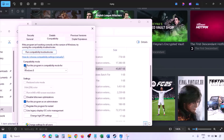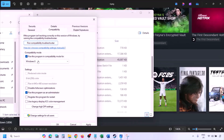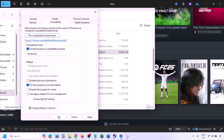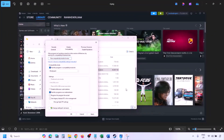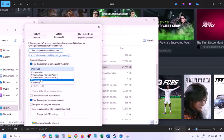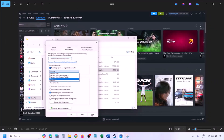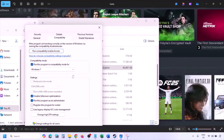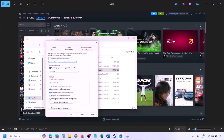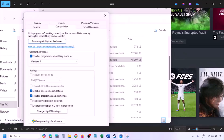If still not working, put a check on the compatibility mode box and select Windows 8 from the dropdown, then hit Apply and OK and launch the game. If still not working, select Windows 7 and hit Apply and OK. If still not working, put a check on 'Disable full screen optimization,' hit Apply, click OK, and launch the game.